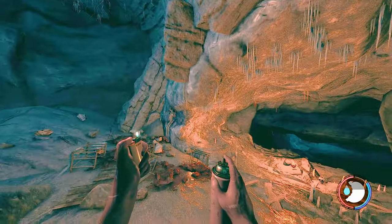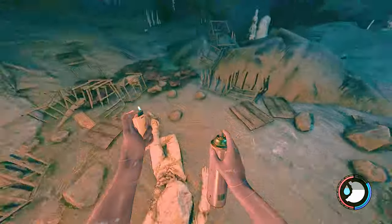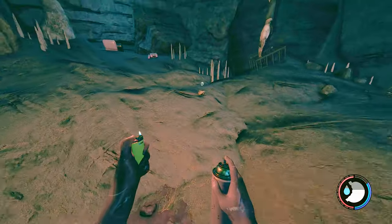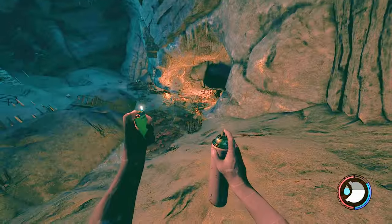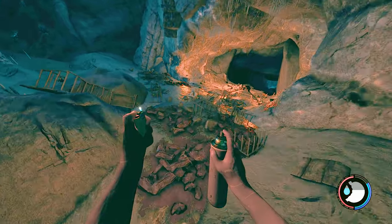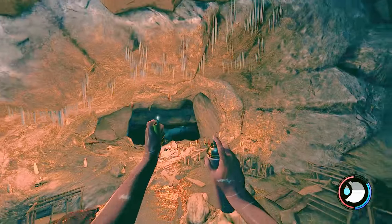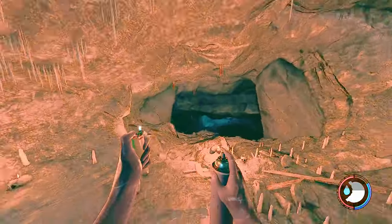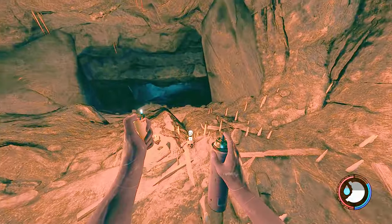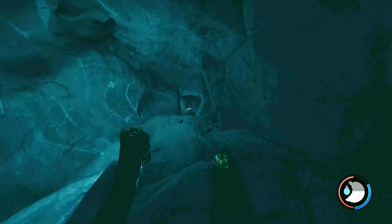Something to note: when you set an enemy on fire, if you keep applying fire to them it doesn't do any more damage and doesn't restart their burn time. So you could be shooting them non-stop for three to five seconds — you only need to apply it once. Once they're on fire, switch to another weapon. Don't keep using fire on them, it's a waste.